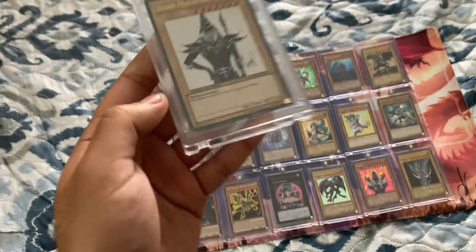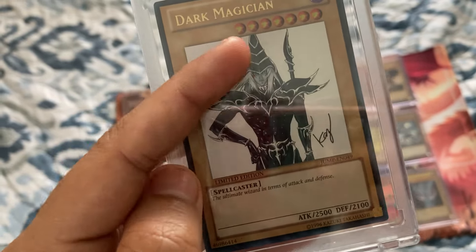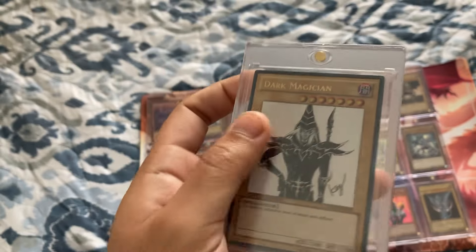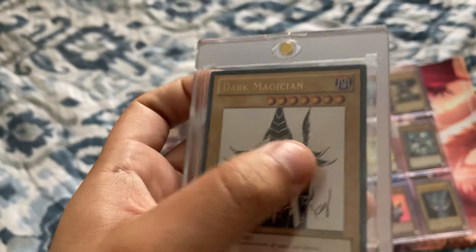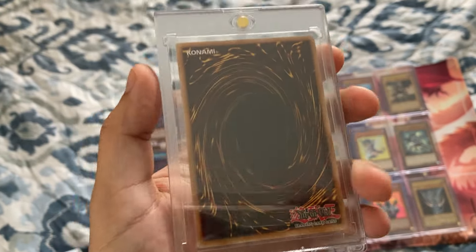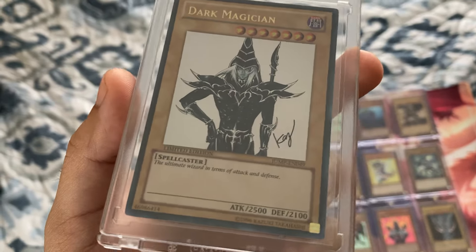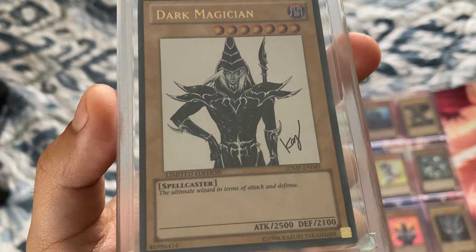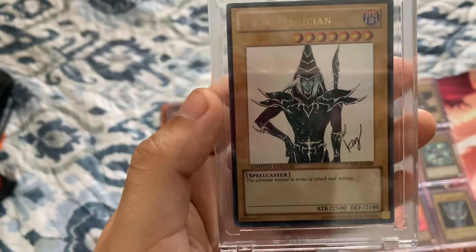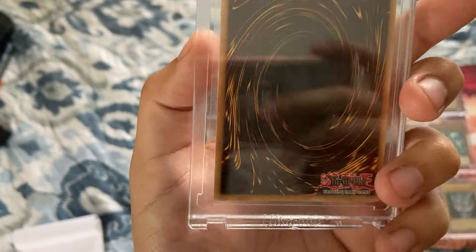Moving on from Kaiba's boss monster to Yugi's boss monster — the Dark Magician. I have so many fond memories with this card. I love the white background — the fact that the magician is in black and white makes it match the background even better. When I got this card I didn't notice too much damage, but with the camera quality you can tell there are a lot of scratches on the holographic white pieces, which kind of sucks. This card cost me fifty-four dollars — many listings were sixty and above, some in the eighties and nineties for perfect condition.